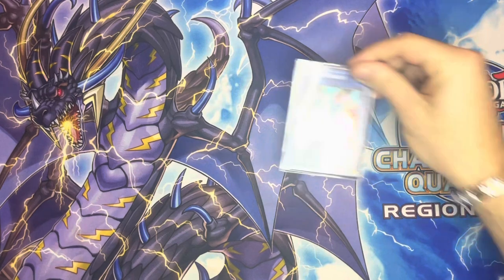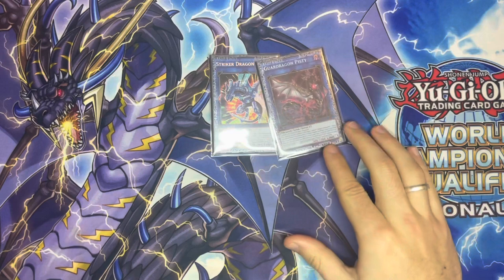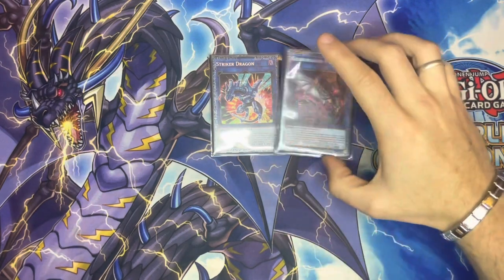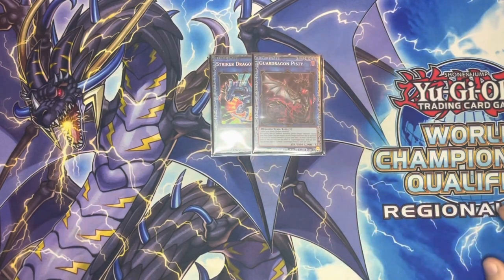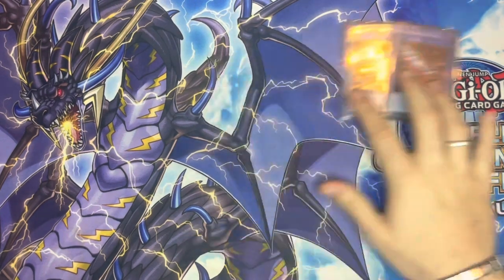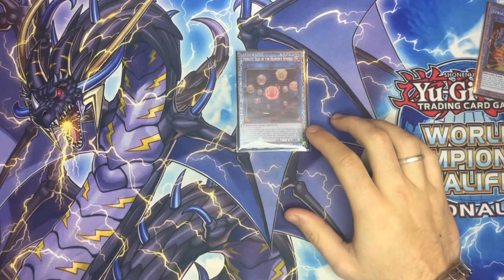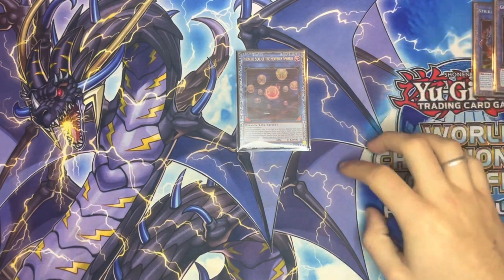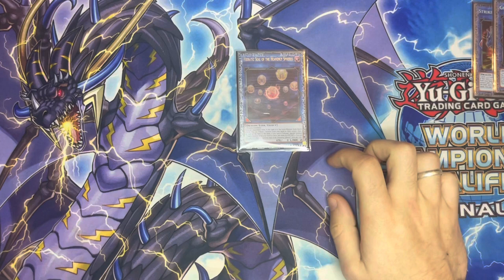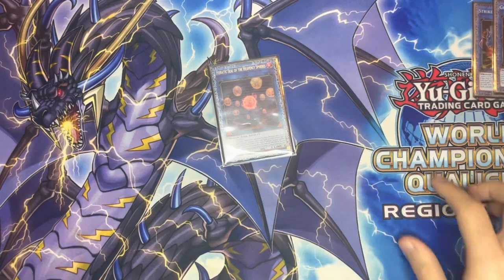Moving on to the extra deck: we have our one Striker Dragon and one Guard Dragon Pisti for our link ones. Striker Dragon gets you the field spell; Pisti can reborn anything from the graveyard or banish pile, and you can put them back as well off Chaos Space. We have our Heretic Seal - a really annoying card because it tributes itself and then bounces, and it attributes itself for cost too, so it's difficult to deal with, and then you can special summon a dragon out of the deck.